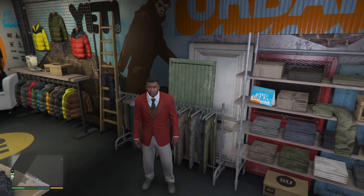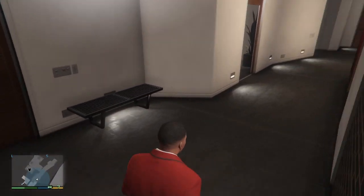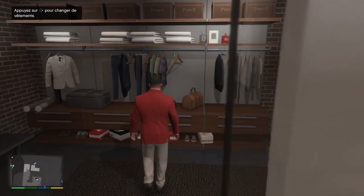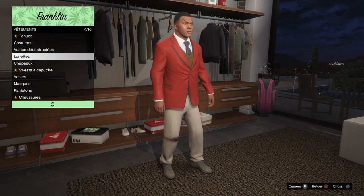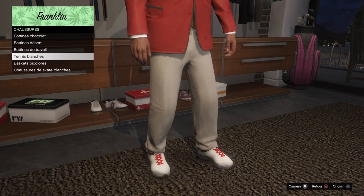Une fois arrivé dans la maison, on va directement dans la garde-robe de Franklin. On fait la flèche de droite pour accéder aux vêtements. Après on va tout en bas et on clique sur Chaussures. Là vous allez prendre les tennis blanches.